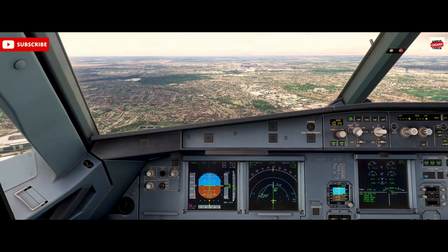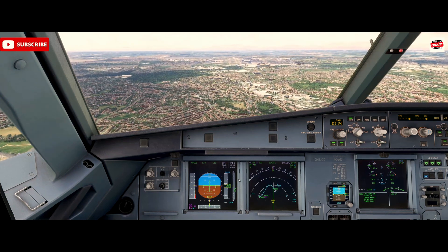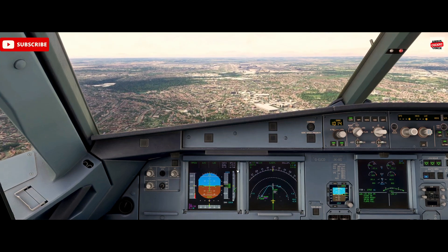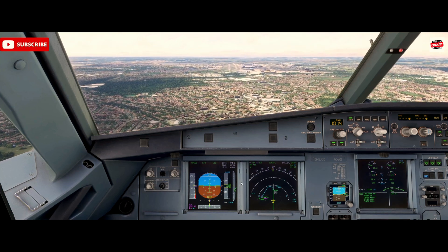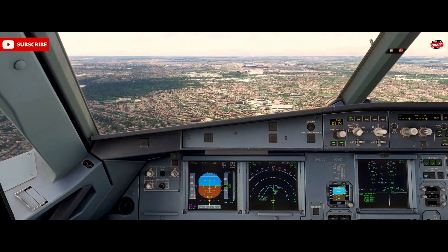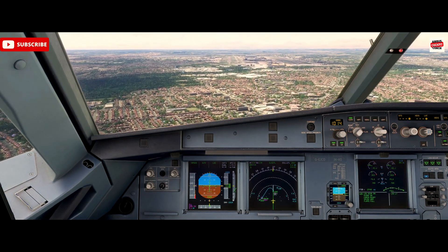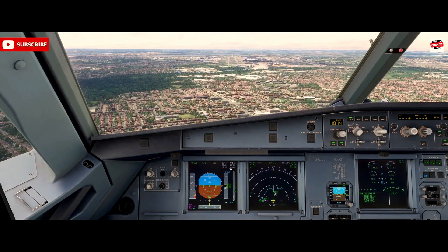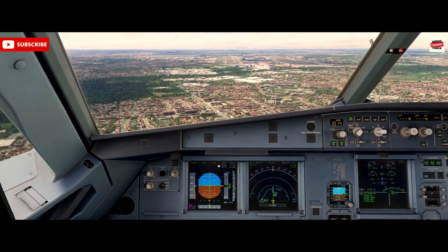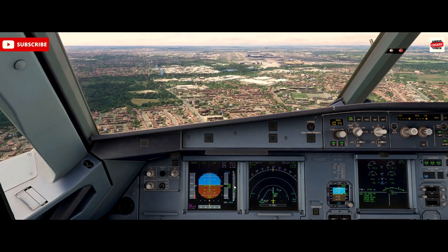We're performing a CAT 3 landing into London Heathrow here with no Decision Height needed today in this visibility, but I'm just showing you some of the FMA modes that appear. Understanding what's going on here is absolutely crucial. At 400 feet, you should see the LAND combined mode come up, and then at around 50 feet, you should see the FLARE combined mode also come up on the display — it's a combined mode so it crosses the two centre columns, locking those modes in.